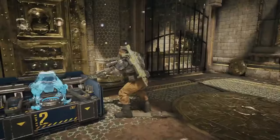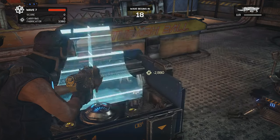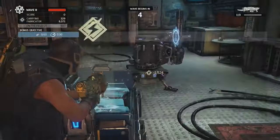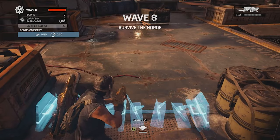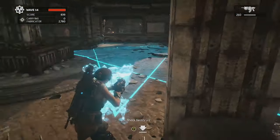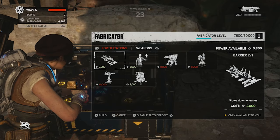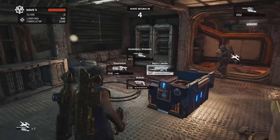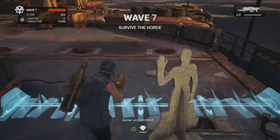New to Gears 4's version of Horde is the Fabricator, a wonderful little device that not only ties in well with the lore of the campaign, but also has the ability to fabricate. All the fortifications you've come to know and love from Horde 2.0 can be created and placed anywhere on the map. This opens up the possibilities even more than Gears 3 did, now allowing players to choose anywhere on the map they want to defend, not restricted to predetermined locations. The player freedom is amazing — being able to hold up in corners of the map with layers of barriers or lock down flanking routes with as many turrets as you can. Fortification upgrades are based on the level of the Fabricator, which increases in level the more power is contributed to it, meaning teamwork is important.